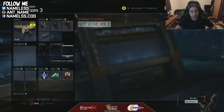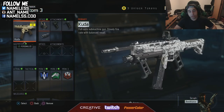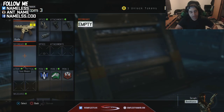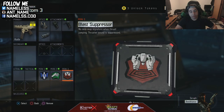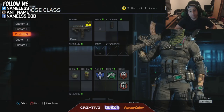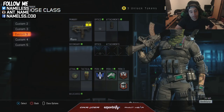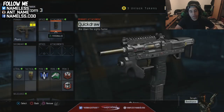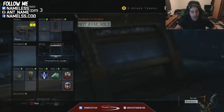My second SMG I've been using a lot is the Kuda. I have a ton of attachments on it — red dot, Quick Draw, Grip, and Long Barrel — so it's a purely stacked slaying class with a bit of range. When I'm playing a longer-range map I'll pull this out for those engagements. Same perks: Afterburner, Fast Hands, Blast Suppressor — no Tactical Mask on this one though, so I'll switch to my other class if stuns become an issue.